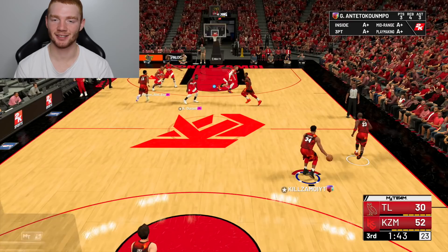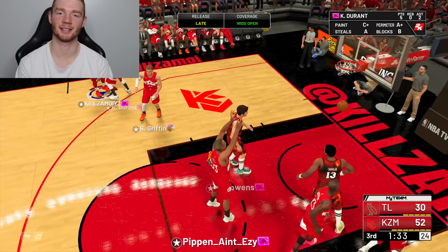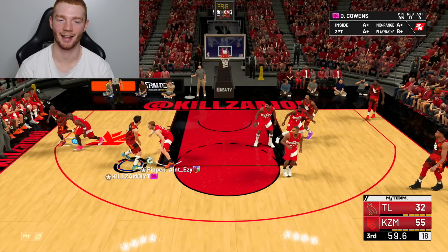I've finally decided to put him at power forward now. We pull a three straight away — lightly contested, he misses, but we pass it back out to him, then to KD for the assist. Use your speed, Dave, and go up — I should have just taken that, but we're getting free throws. He makes both. I'm going to call a timeout soon so he'll have full energy going into the fourth quarter.